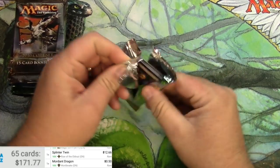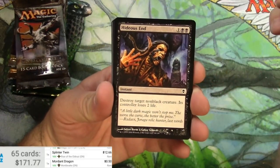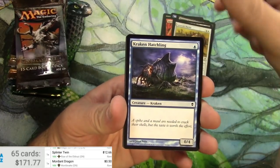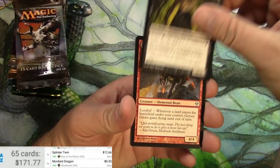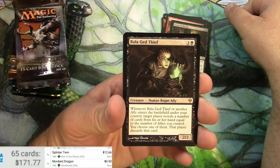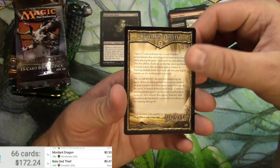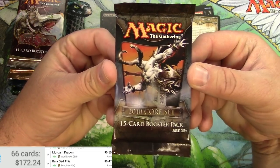Oh man, hard to get into that pack — there we go. Hideous End, which I hope is not the case for this whole series. Herda Hatchling, Tanglesap, Gatekeeper of Malakir, Geyser Glider, Feast of Blood, Balaged Thief is the rare, and we will scan it this time. 47 cents, and some tip for a quest there. Next up, 2010 Core Set.